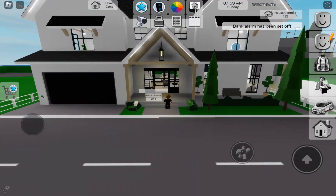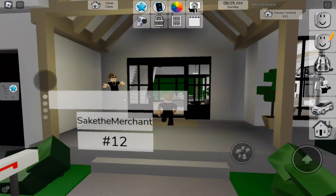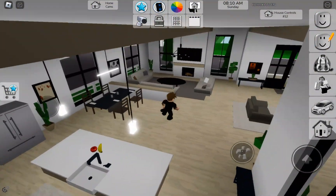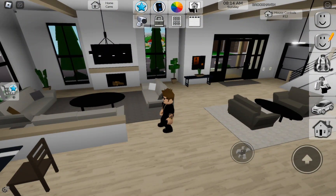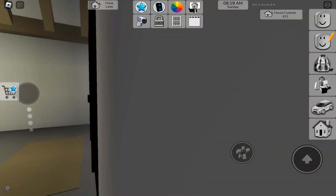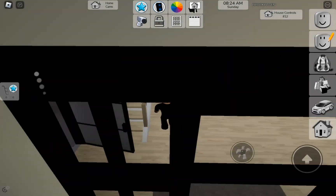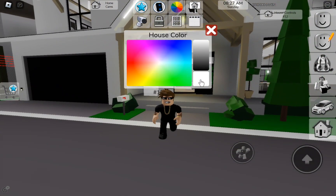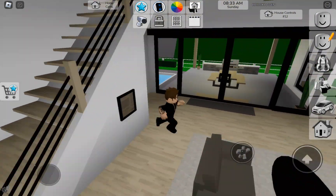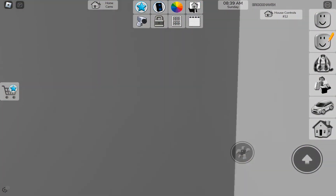The free house isn't that modern, but this premium house is more modern — more of a rich style. It looks the same in some ways; you got the same chair pile, though this one is smaller. You got two couches, stairs, and the Brookhaven TVs — which aren't working. There's a garage. The color changes more on this house.